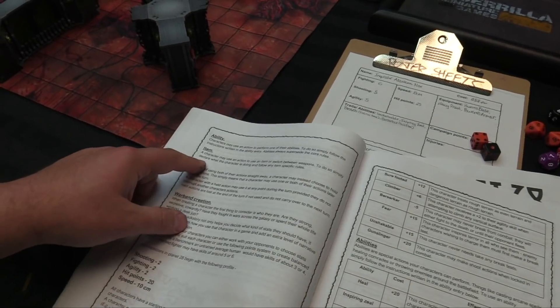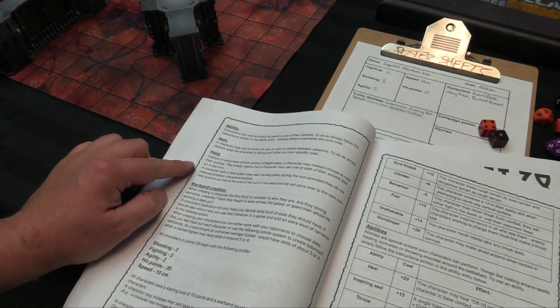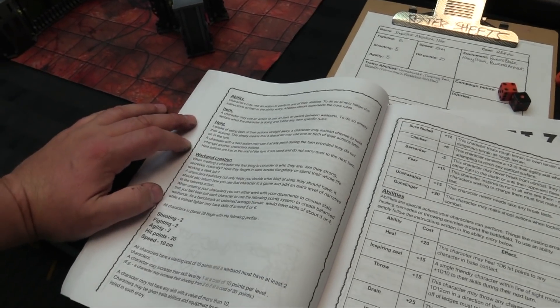Characters can leave combat going half speed, but their opponent can attack for free if they move. Skills allow you to use an ability by spending an action. You can also hold an action — a character with a held action can use it at any point during the turn, though it doesn't interrupt other characters' actions. Held actions are lost if not used, so you can kind of use it as overwatch.